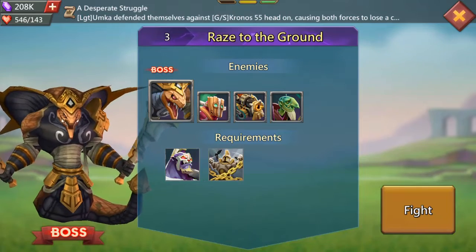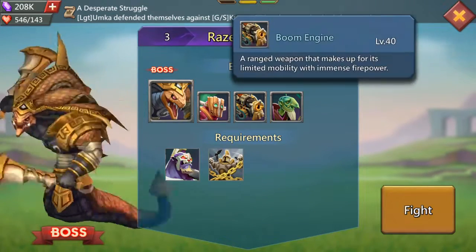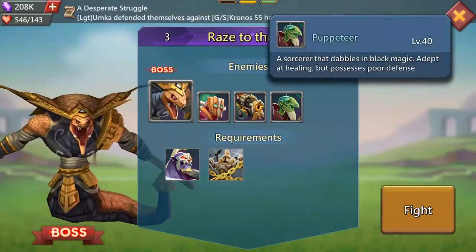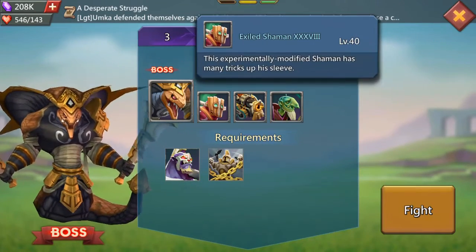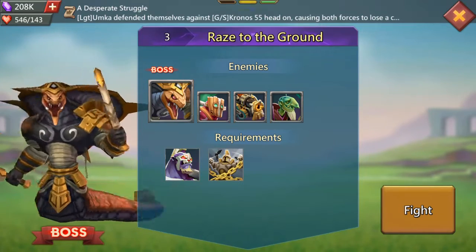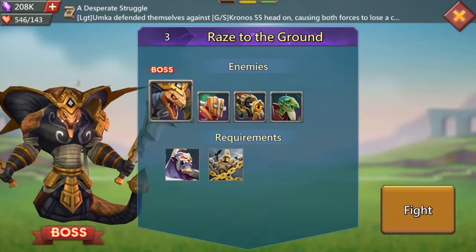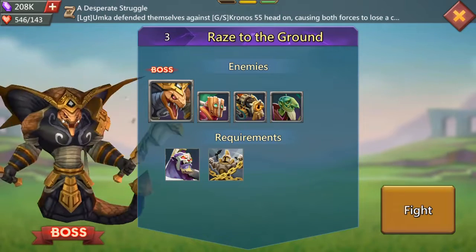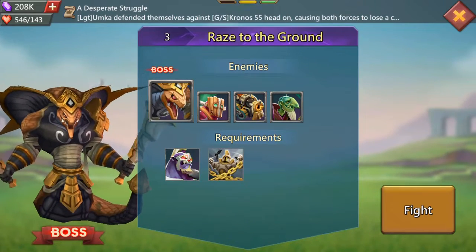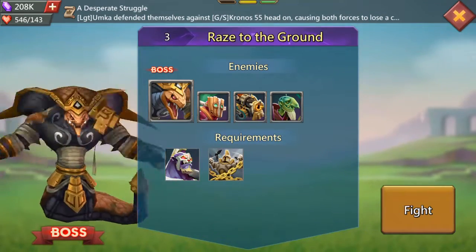Now, the enemies in this stage are pretty hard-hitting. You've got these cannon enemies, you've got these guys that can heal, and you've got these guys that have got really annoying abilities. The only requirement is more or less the same as what we've had before — you've just got to bring Venerable Centaur, and that one is locked in, so yeah, nothing much to say there.